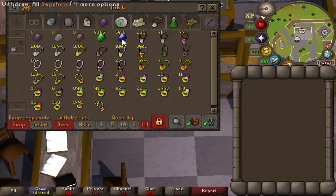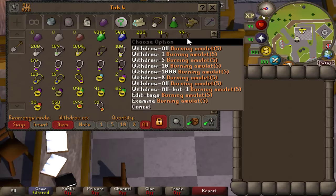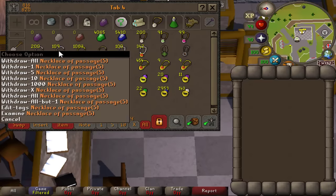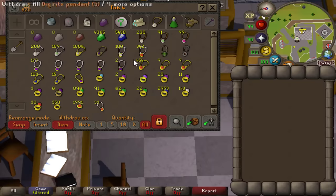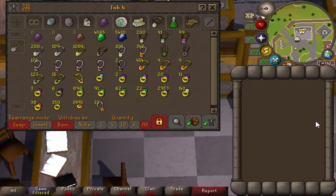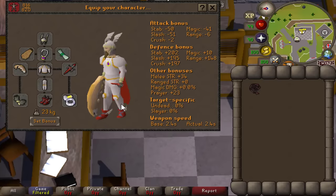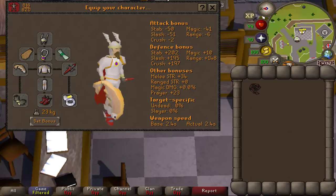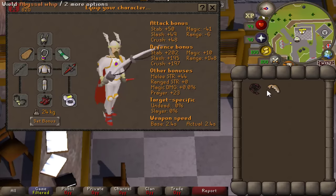I recently made some amulets of bounty, chemistry and burning, as well as dodgy necklaces and necklaces of passage for the first time ever, because I tried out gem rocks for a few hours. Also restocked on some rings of dueling, recoils, and dig site pendants, so we should be good for teleports. If you missed my 10 hours of aerial fishing video, I did unlock the golden tench as well as the pearl fishing rod.